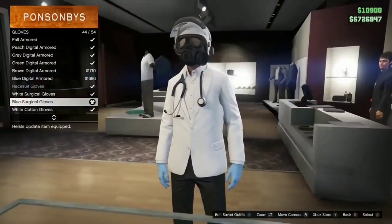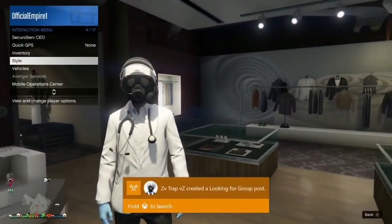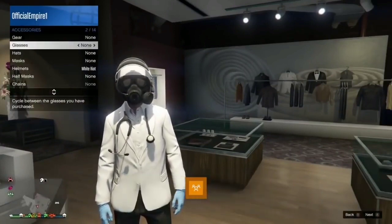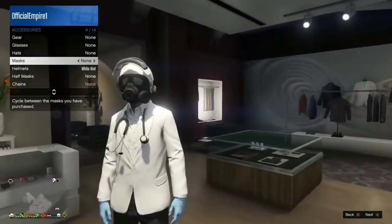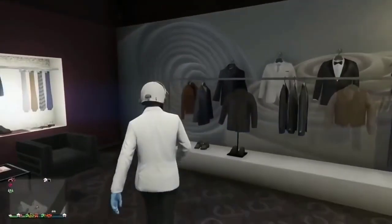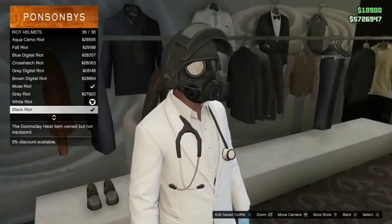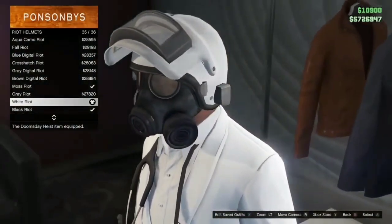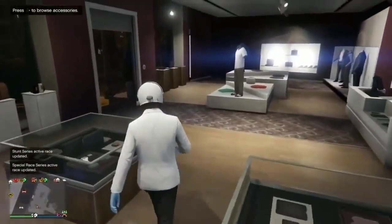This outfit is super dope. Don't put any tie on it — that makes the stethoscope disappear. After that, go over to the mask shop and select the original gas mask, which looks super dope. Then head over to helmets and select the white riot helmet from the new helmets section. This is going to top off the outfit.